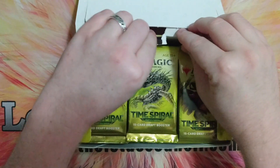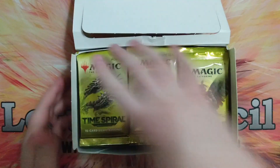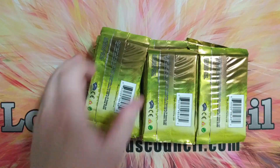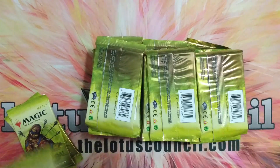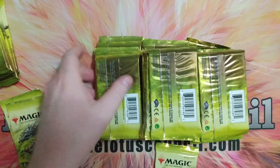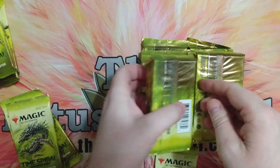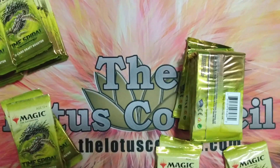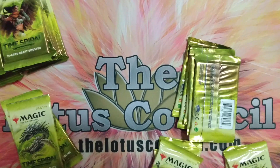We got a little bit of Time Spiral. It came damaged, so I didn't want to keep it sealed. I figured it might be good to look at this one last time before going, and I needed a few packs for the Chaos Commander that I build with my kids each year. So I'm gonna get a few packs out of here — keep getting all the sliver ones for some reason.